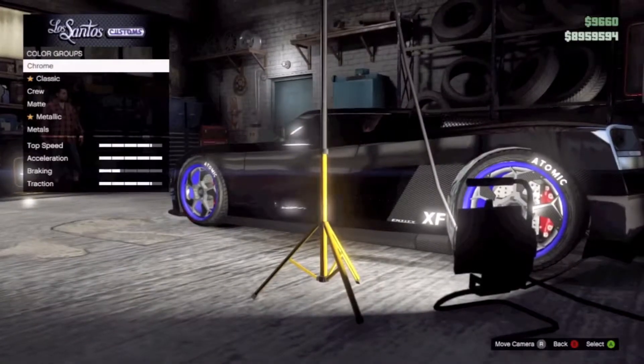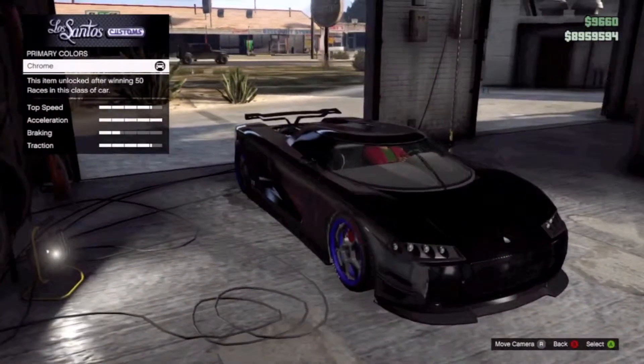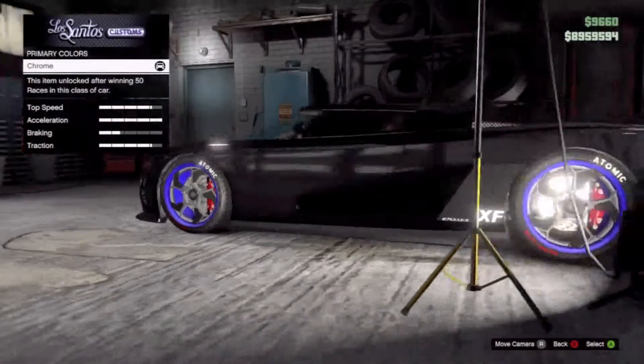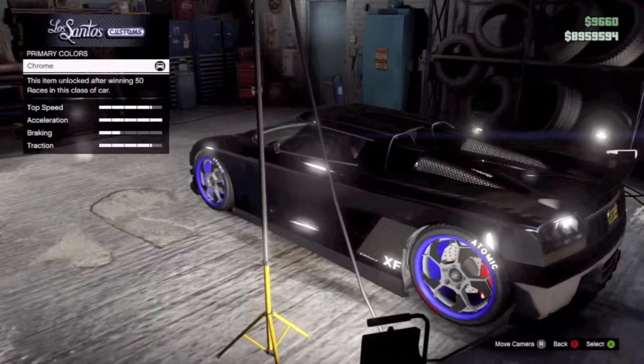You just go to Primary — I think you can do it Secondary if it has like a stripe on it. But yeah, win 50 races with this class of car, get chrome, it looks really freaking sweet and hopefully you guys can get chrome yourself. Thanks for watching.